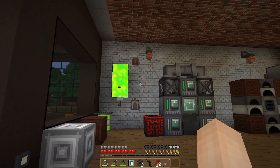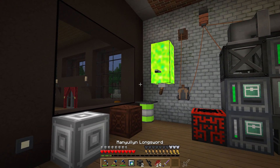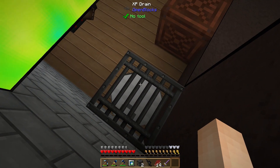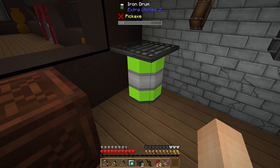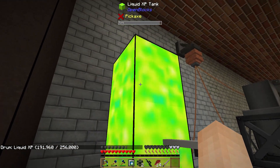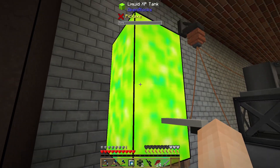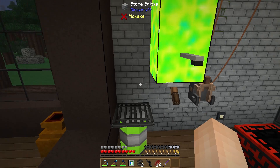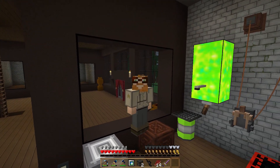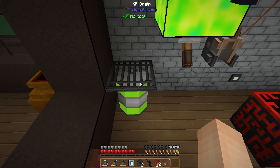You might have noticed this giant glowing doohickey in the middle of the room, and you may notice I have no XP. That's because I've been banking my XP by standing on this XP drain, which goes into this drum. The drum is currently holding 191 buckets of XP. Each of these tanks from Open Blocks holds 16 buckets, so there are 32 buckets of XP here. What happened was I died again — I was in the nether building a bridge across some lava and fell right into it, losing all my XP.